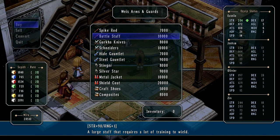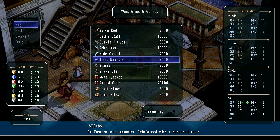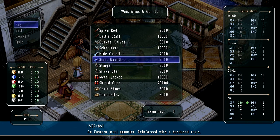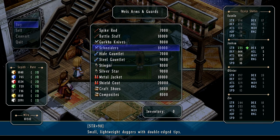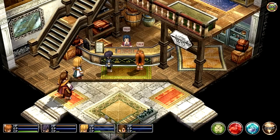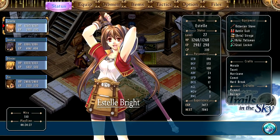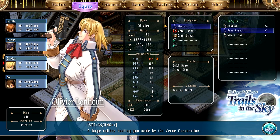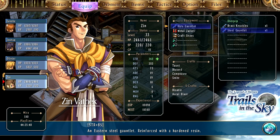Let's see, we got battle staff — wow, these are expensive. It's another 10 for a steel one. The schneiders are 11 for you, and that's a bunch for you too. Okay, so let's buy the Silver Star for Oliver, let's buy the gauntlets for you, and let's get you some schneiders. Let's equip those and then sell a bunch of stuff. I'll look at these — small lightweight dagger, double-edged tips, luxury model by the Reinford Company, has high output. Eastern steel gauntlet.